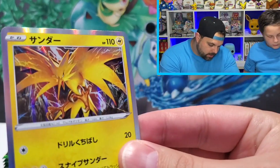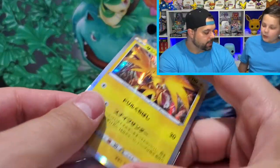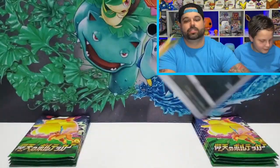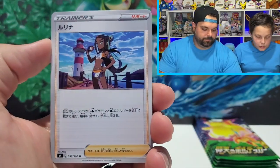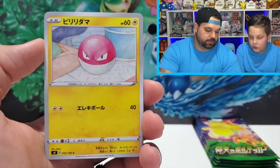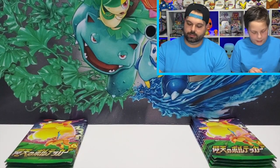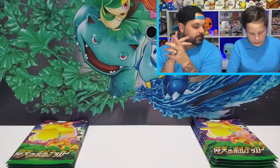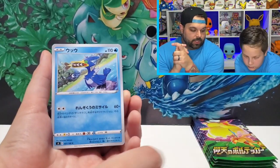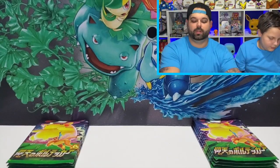That's a really cool Zapdos artwork. You have nothing but Electric types over there — Electric type city at Brady's house. Usually I'm the one that gets a bunch of holos and not really any V's — I switched today. Machop, Voltorb, Electross. Speaking of Electric types — Charmeleon, Drubbin, Cramorant, Blitzle, and some weird-looking trainer card.